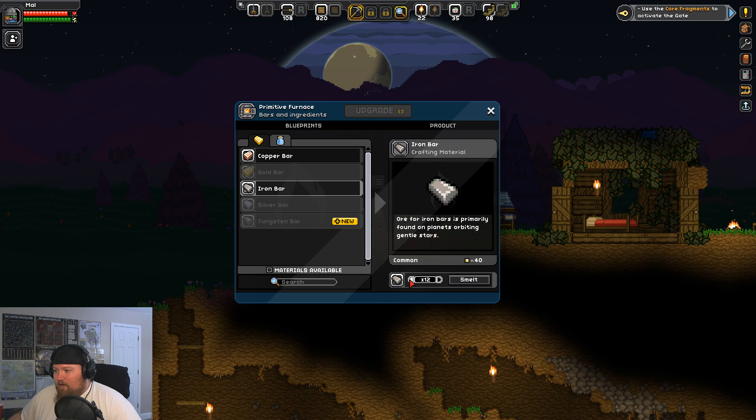Let's take all that iron. I got 12 pieces of iron ore — I can smelt 12 bars. That's happening.